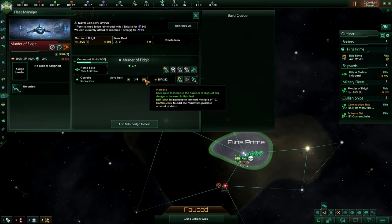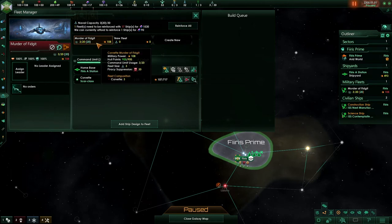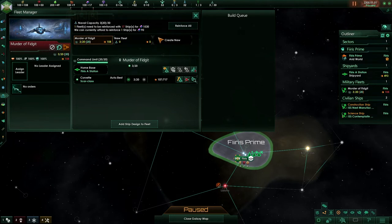Here, we can micromanage how many ships we want within a fleet — so if we want 20 Corvettes within this specific fleet, we can increase it. There are two buttons to keep in mind: Reinforce Fleet and Reinforce All. If we press Reinforce Fleet, our shipyards will automatically build ships to reinforce the fleet as much as they can. If we have multiple weakened fleets and press Reinforce All, the shipyards will build ships to accommodate all of our fleets.